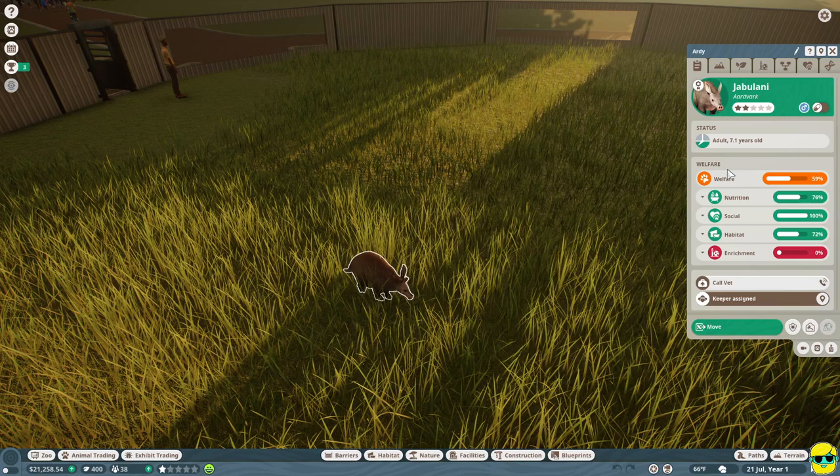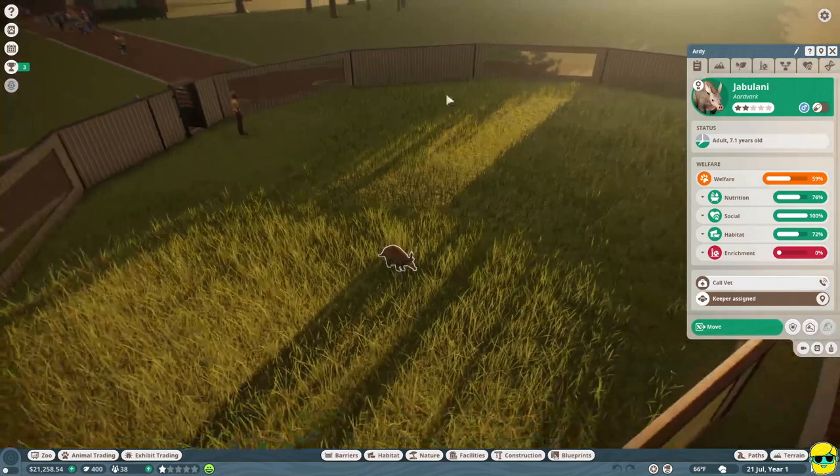What you want to do immediately is look at the Welfare tab, and you want the overall welfare to be green. Right now we're in yellow, and the nutrition is okay, the social is great, the habitat is okay, and the enrichment is terrible. Right now we can't do too much about enrichment because you're going to need to research more specific things that you can build enrichment items for aardvarks. But we have some general things we can build to boost this. Nutrition I'll show you how to affect, and habitat is what we're going to focus on here.